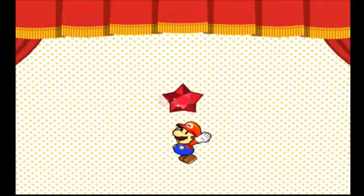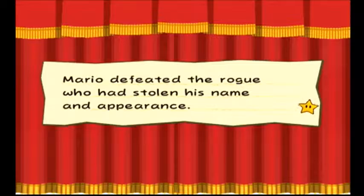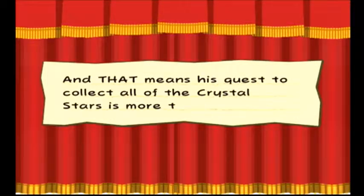Art Attack works better on smaller enemies compared to bigger enemies. It basically lets you draw a line or a circle around an enemy, and every time you do that it does like four or five damage, depending on defense buffs. It's quite interesting. Now Mario has four crystal stars — that leaves a mere three more to find, and his quest to collect all the crystal stars is more than half over.